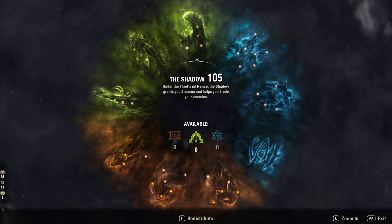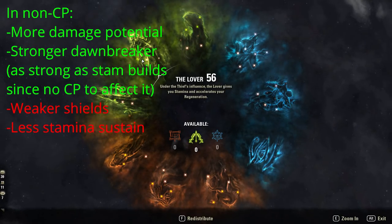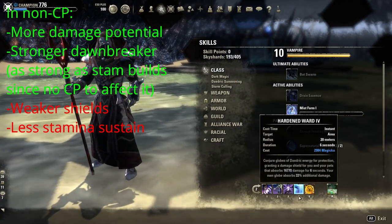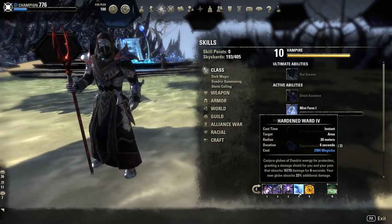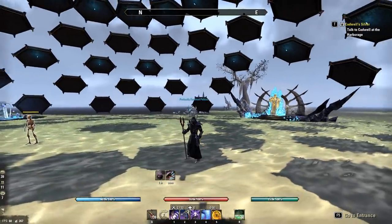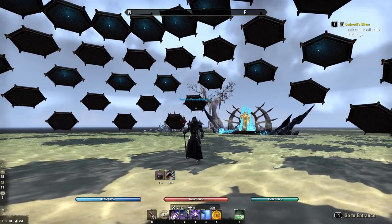This build works really well in non-CP as well. The only difference is that your stamina sustain won't be as high as in CP campaigns, and you'll have less Magicka so your Hardened Ward won't be as strong. But it still works really well — I love this build and it works very well in both non-CP and CP. That's all guys, I hope you enjoyed the video. Leave a comment if you have any questions or if I missed anything, and have a nice day.